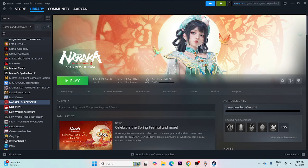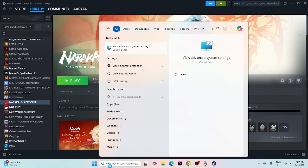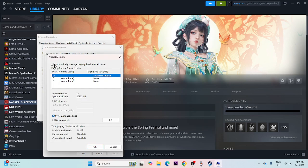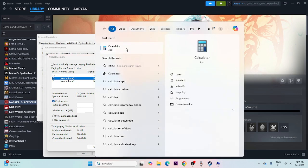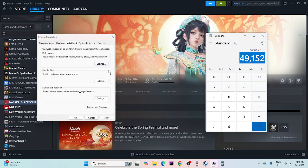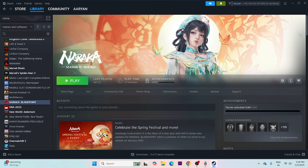Next, increase virtual memory. Search for View Advanced System Settings, go to Advanced > Performance Settings > Advanced > Change. Uncheck automatic management, select the drive where the game is installed, and choose Custom Size. Set the initial size to 1.5 times your total RAM and the maximum size to 3 times your total RAM. For example, with 16 GB RAM: initial = 16 × 1024 × 1.5, maximum = 16 × 1024 × 3. Apply and try launching.